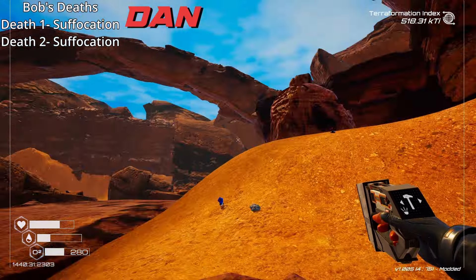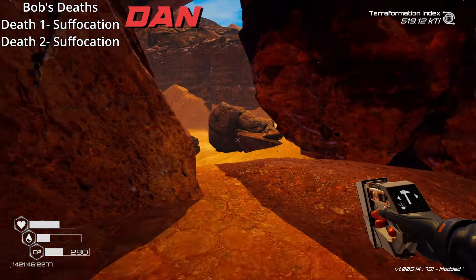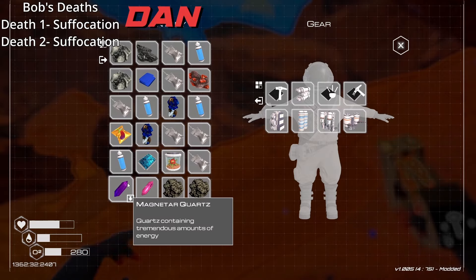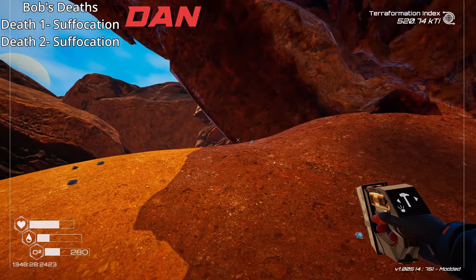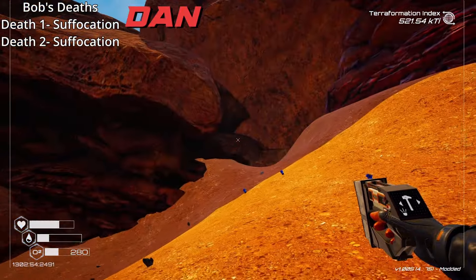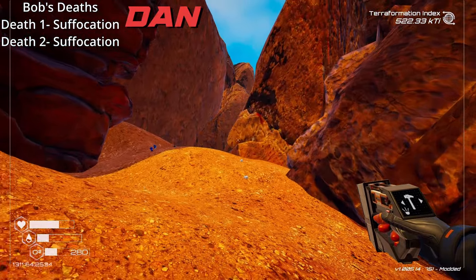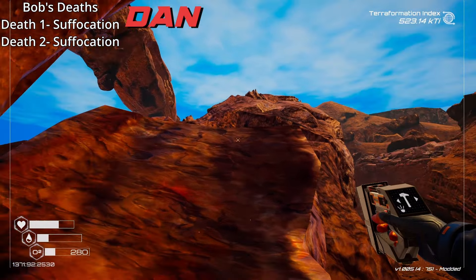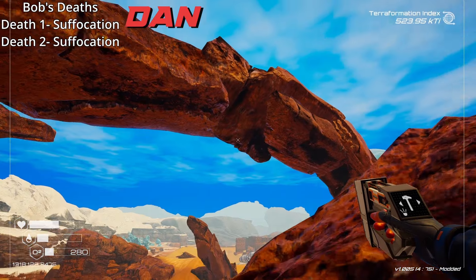Both the pulsar quartz and magnetar quartz have the same description: 'quartz containing tremendous amounts of energy.' So it's just a different kind of special quartz. I wonder what magnetar quartz is used to build. I'm guessing we'll need pulsar quartz for the teleporter that brings us to procedural wrecks, since it's basically a teleporter. Maybe you need both kinds of quartz to make it.